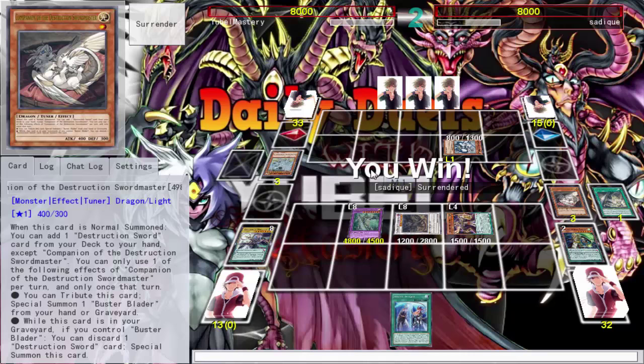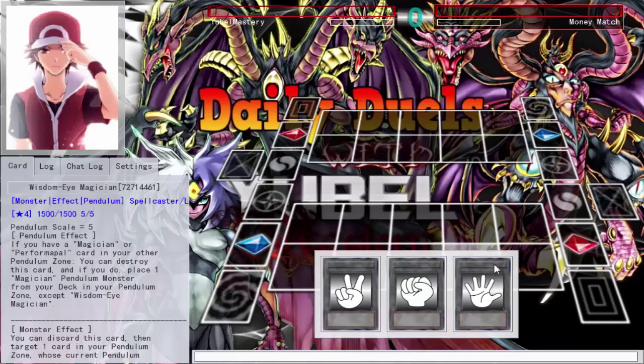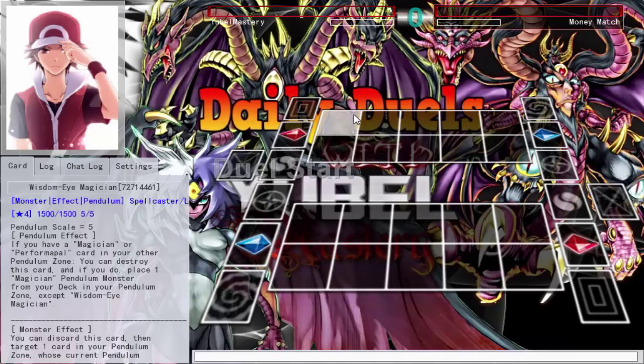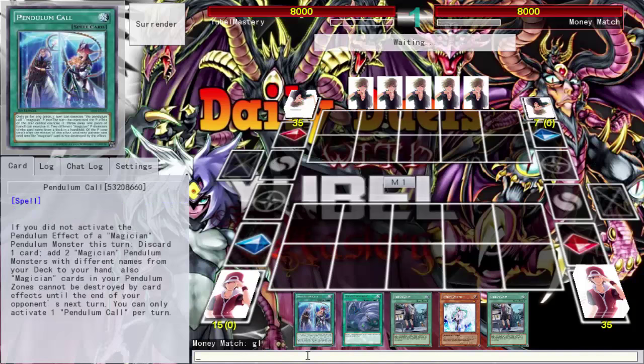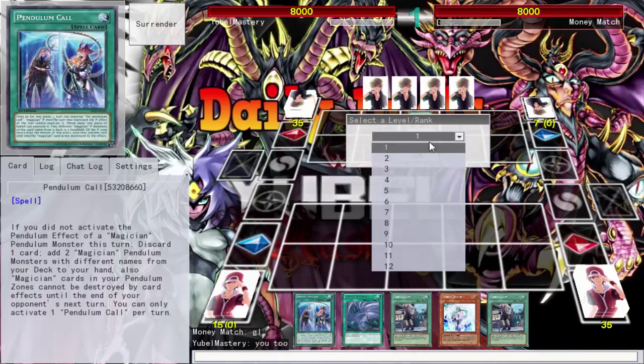He's going to scoop — Buster Blader wins again! So, using resources on your field, drawing into big monsters, tributing off resources to summon a more powerful monster — that's caveman YuGiOh, how it originally started. While it was good, it wasn't efficient. YuGiOh throughout history has always been tweaking and improving efficiency.